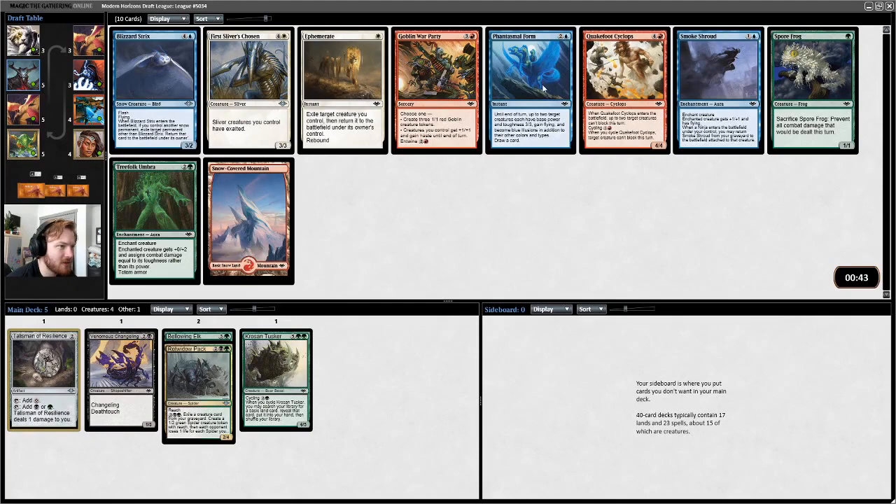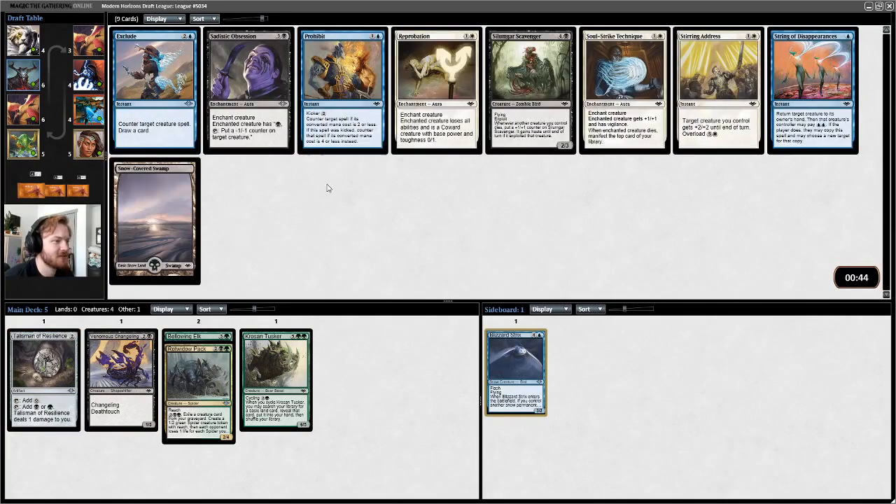In this pack, I'm noticing some Snow cards that are relatively high value. There's also a Smoke Shroud. I don't think we want the Totem Armor or the Spore Frog, so it's best to pick one of the other strong cards. I think I take the Blizzard Strix — it's more likely we would use that than the others.